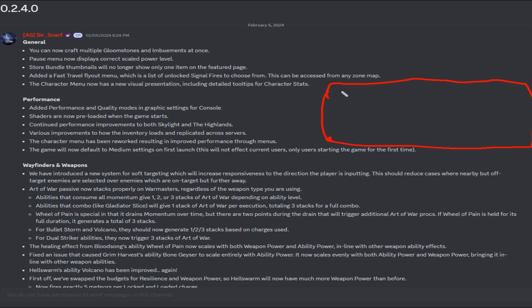This is a great addition especially now that we're getting another area sooner rather than later. In the old way, on controller especially, you'd have to slowly drag the map cursor over to a fast travel point and click. Now, even if I'm in the Highlands, I can bring up a side menu and fast travel to my apartment, the Highlands, Deepwood Hall, or Skylands from any location with a simple menu press. That's an amazing change.